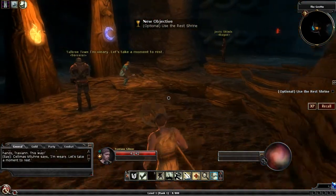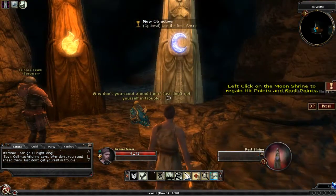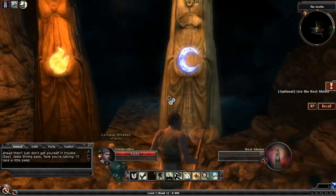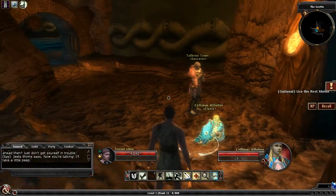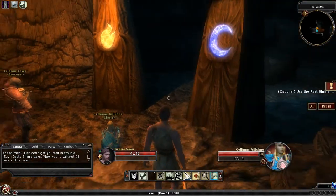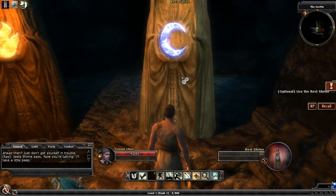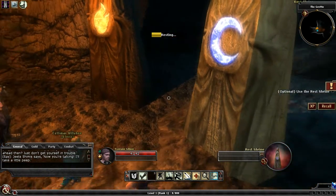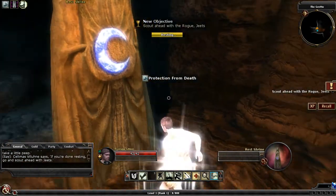The party takes a moment to rest. This is the resting mechanic — you can click on a shrine when you're low on health to regenerate it. Because everything in this game is in real time, you can't have a normal resting mechanic where you rest for hours. These shrines have cooldowns, so you can't abuse them and have to use them wisely.